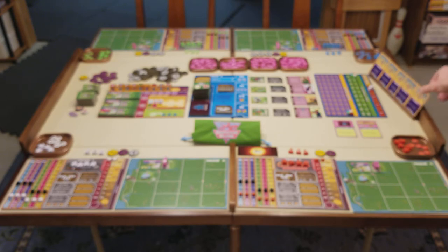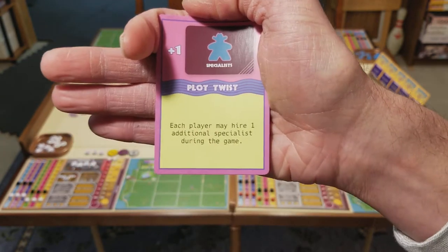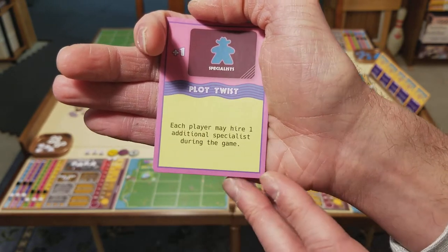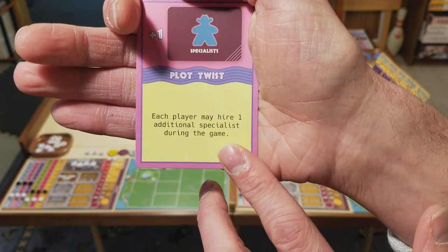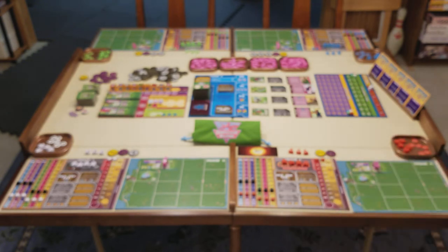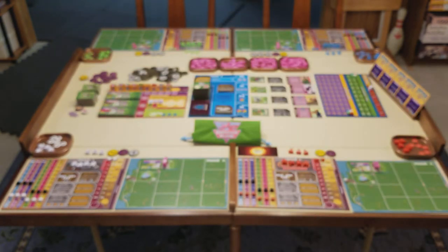Another thing that's kind of unique to this game is these plot twist cards. It comes with a deck of plot twists, and at the start of the game you draw two plot twist cards from the deck, and these change the rules up a little bit for that session. For example: 'Each player may hire one additional specialist during the game.' Specialists are cards you can purchase — you hire them and get special abilities from them, and they can also give you extra lab workers to help with your lab actions. Normally you're limited to only three active specialists at any one time, but if this plot twist is in play, every player can have four specialists. So it changes up the game a little bit and ensures that each time you sit down to play, it's going to be just a little bit different. I like those plot twists quite a bit.